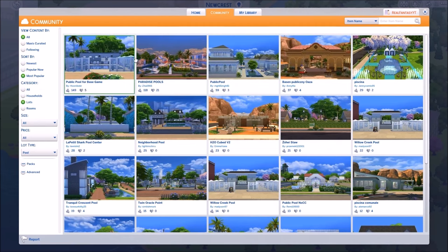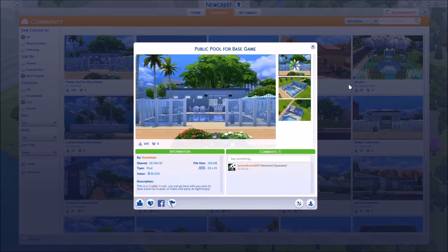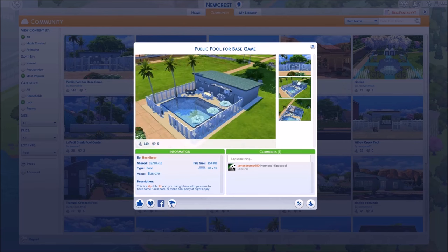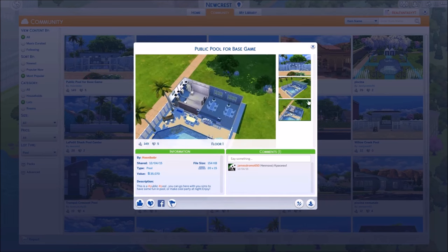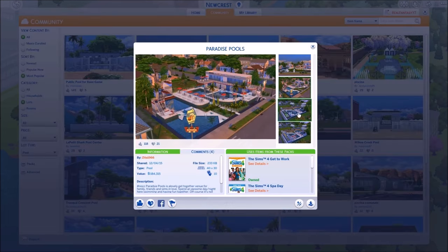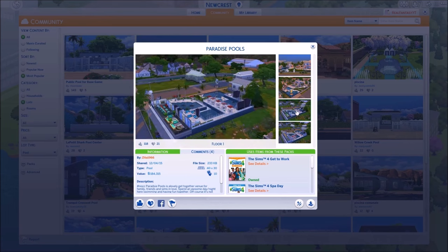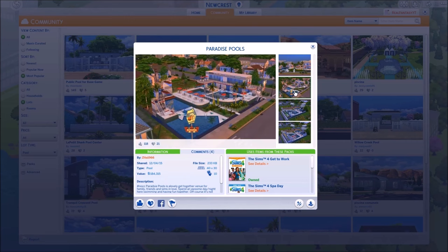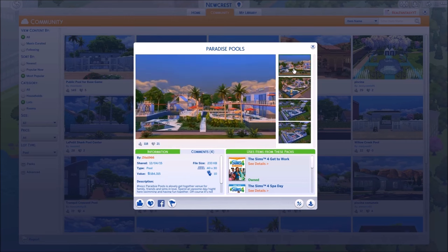A lot of people have actually built pools already because it's a new lot type - interesting! We should place down a pool. There's this one which is actually really nice and simple. I was thinking I want to build something like this - just a pool lot that isn't super crazy. But then ones like this are so nice and this has a lot going on and it's really pretty. This is called Paradise Pools - I actually really like this, I want to place this one down.